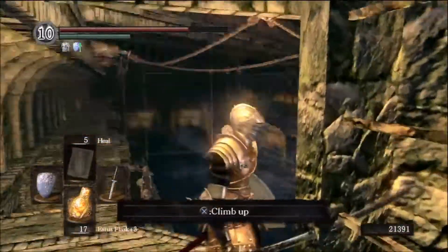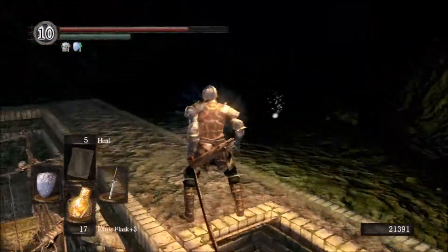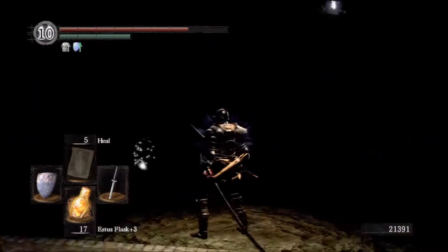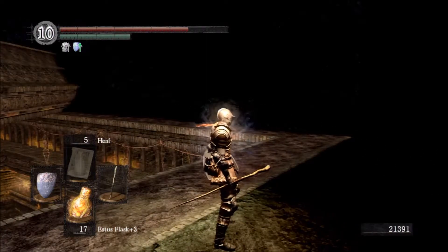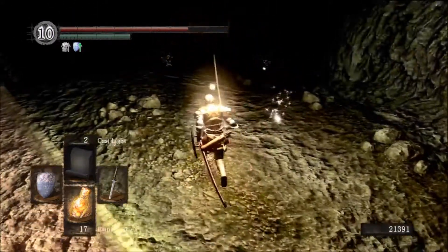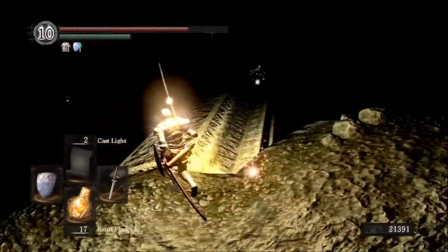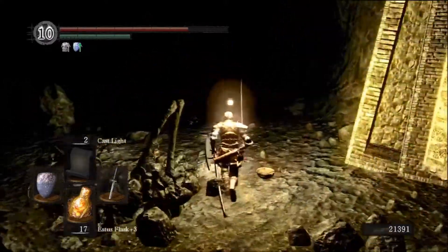Here's where we fought Pinwheel. Now we just gotta keep going up. I don't think anything can follow me this far — I don't see anything chasing me. So once you reach about right here, it gets dark. There's no way you can see where you're going unless you have a light source, like the Skull Lantern or the Sunlight Maggot, or if you have the Light Spell, which is this right here. Now I can see a little bit better what's in front of me and I don't have to worry about walking off an edge. This will last for a little while and help me out, and plus I can still fight.